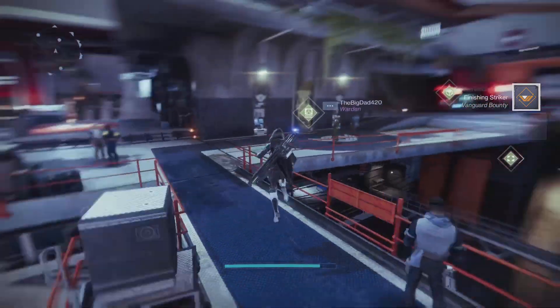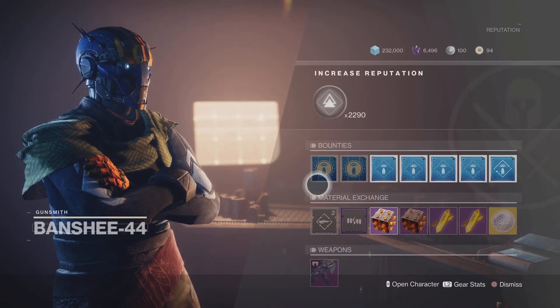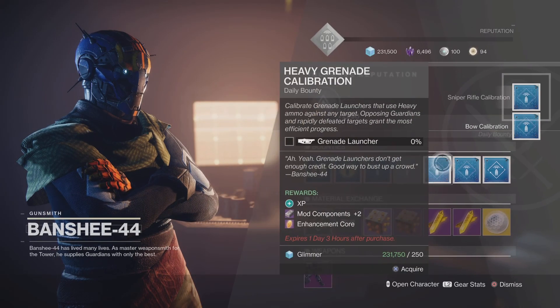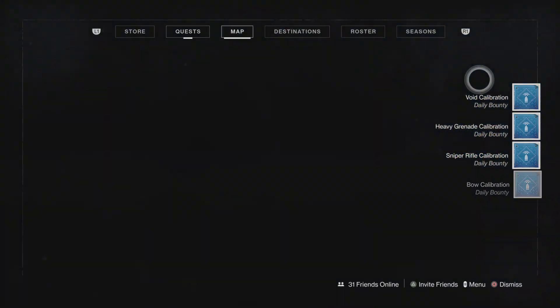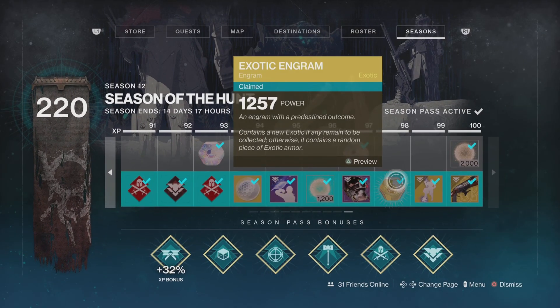Once you guys grab Zavala's bounties, you also want to go grab the Banshee-44 bounties. Once you grab these bounties, make sure you claim these two right here — they give a lot of XP, especially these ones. As you can see, I have all these bounties from doing this.